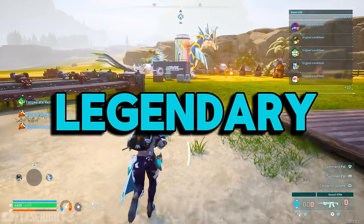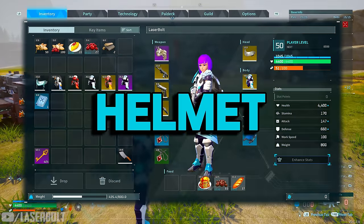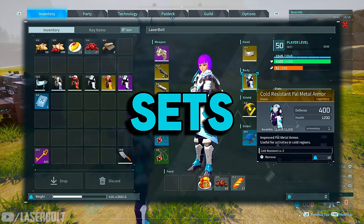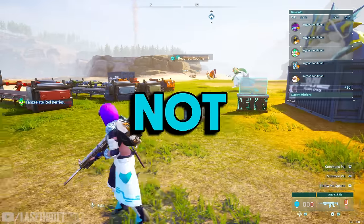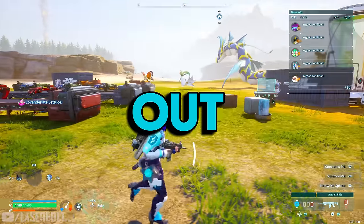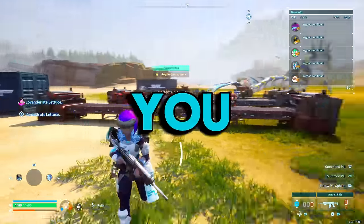There are a total of six legendary schematics you can get for your armor — one helmet piece and a total of five different armor piece sets. Today we're going to go over each location and, most importantly, whether each one is worth the grind or not, so you know what to target and what to try to get as quickly as possible.